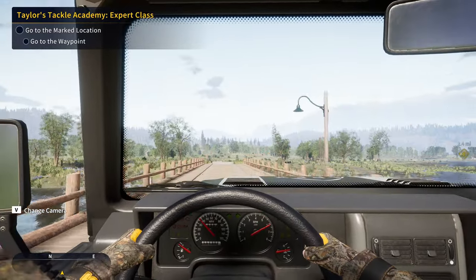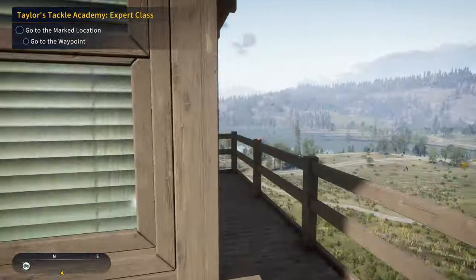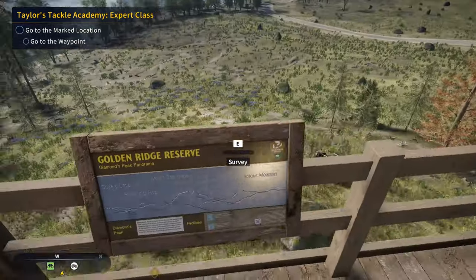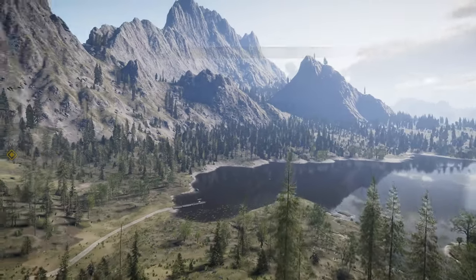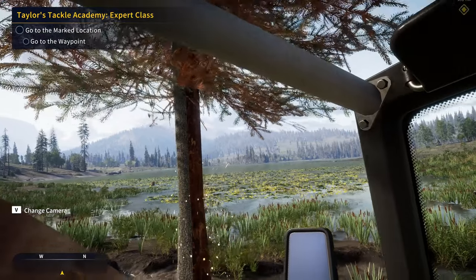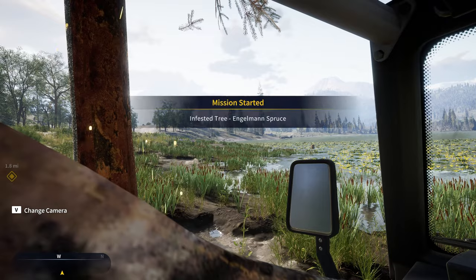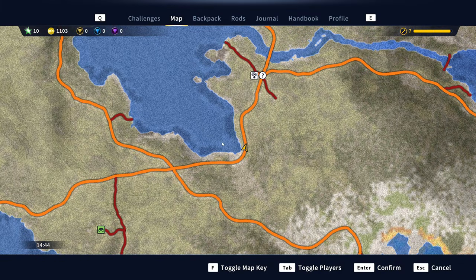Unlocking fast travel points lets you revisit areas later if you want to fish there. As I've mentioned in previous episodes, you've got to be on the lookout for all the lookout towers — as you drive by them, stop and click 'Survey' to get new points of interest added to your map. This is another warden favor to look out for.